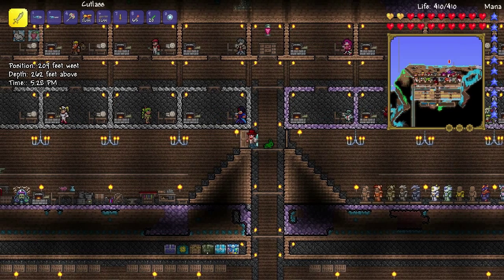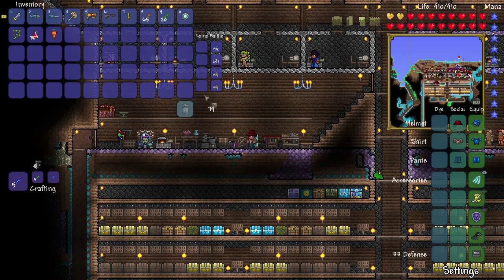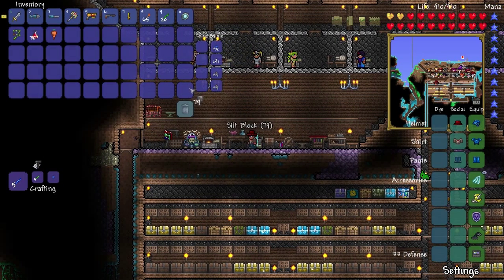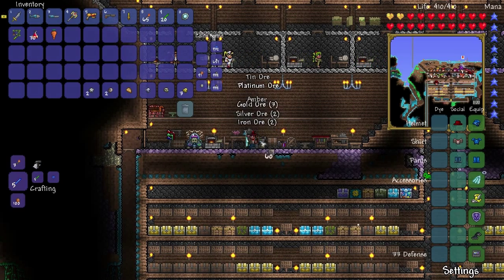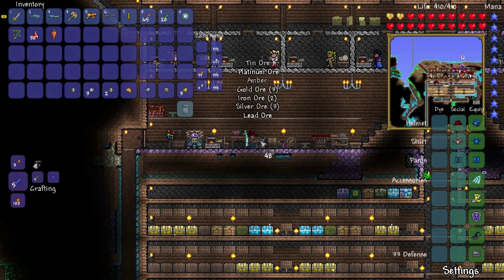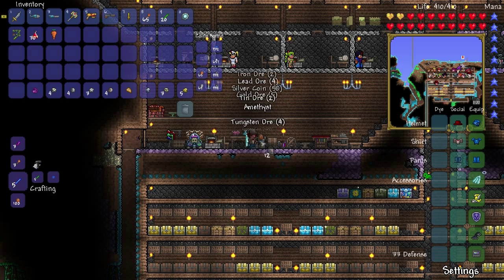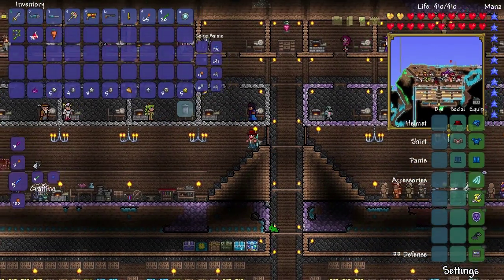Before we prepare for the mechanical boss — I'll reveal that in a second — I've got some silt and an extractinator. Let's see if we can get ourselves an amber mosquito. You may remember how I used to do this all the time, just trying to get an amber mosquito. No amber mosquito. Got some amber, got some money.